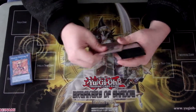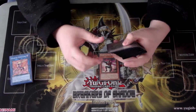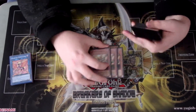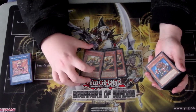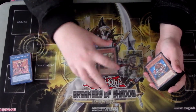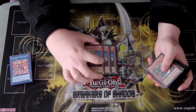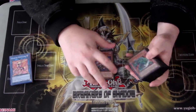First off, you have one copy of Inzektor Dragonfly, the main core of the deck. And now, thanks to the ban list, three copies of Inzektor Hornet, which is absolutely amazing - it really helps with consistency. You only need to see one of these, but having three in your deck makes it a lot more likely you will. Three copies of Inzektor Centipede - it's the searcher, you need all three.